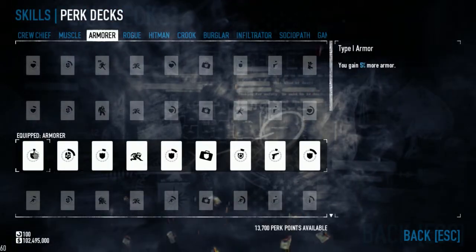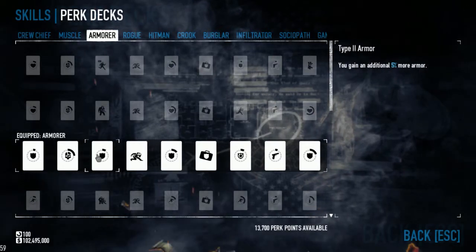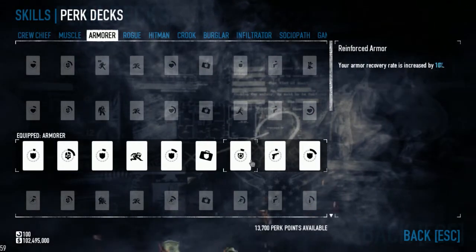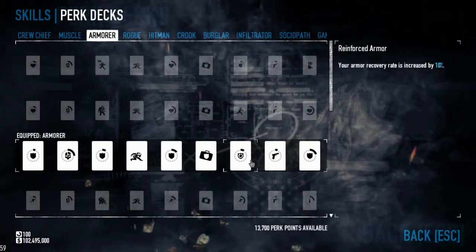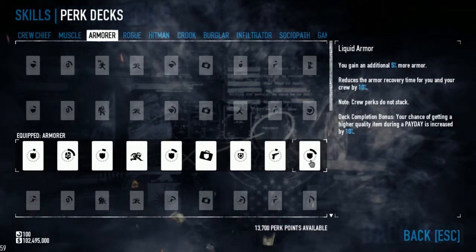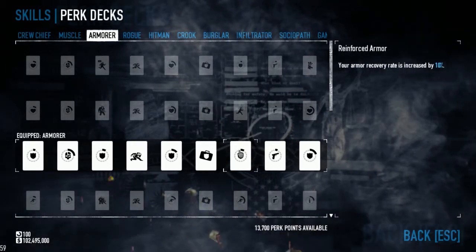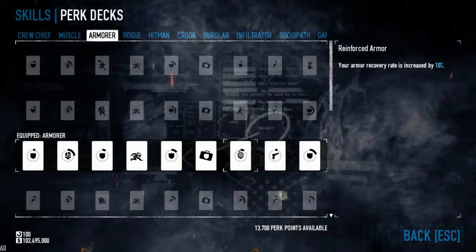In the perk deck, I've got Armour going on — just with the extra armour. 5%, 5%, 5%, an extra 10% recovery rate, another 10% recovery rate, and another 5% armour. Pretty handy deck to have when we're stacking all that armour.